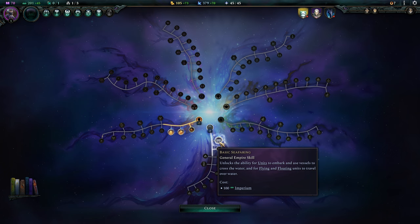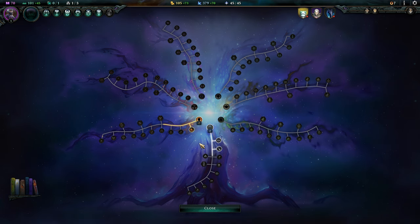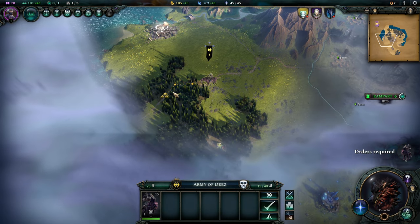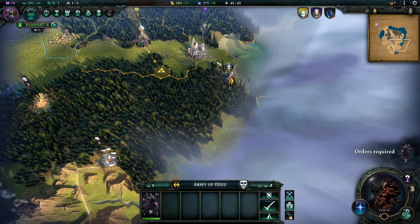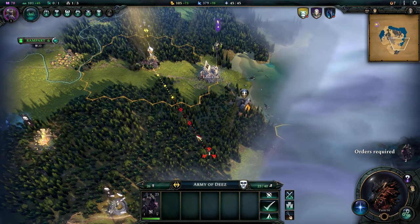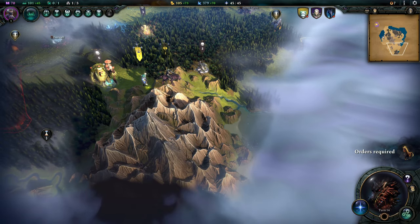With that imperium I'll go ahead and immediately pick up seafaring. We don't need more mana income — we've got plenty of mana at the moment, and there's nothing else to spend imperium on currently. Now my pioneers can move across the seas to find people and more importantly places to prospect. Found ourselves another underground passage as well as some mountains. Let's push that pioneer towards the underground passage to take a look underground.